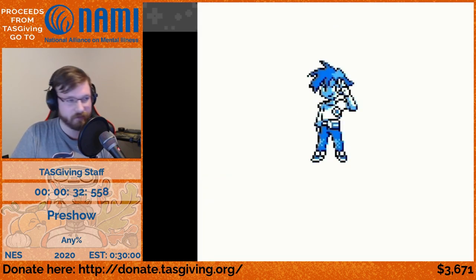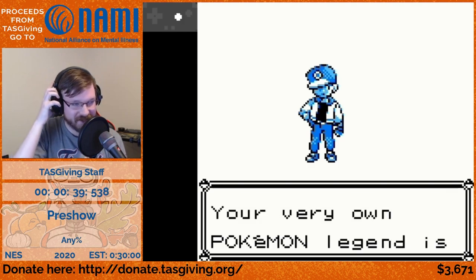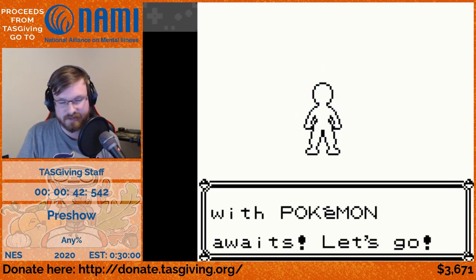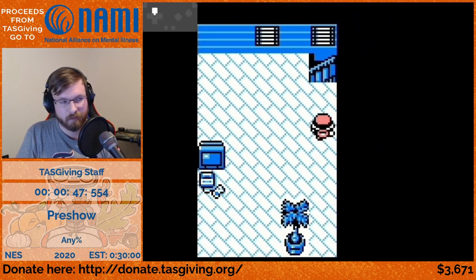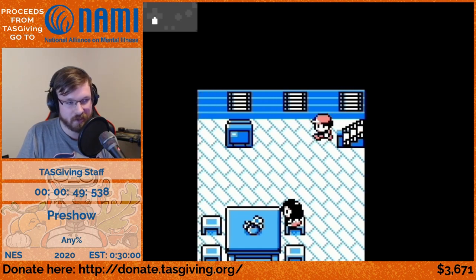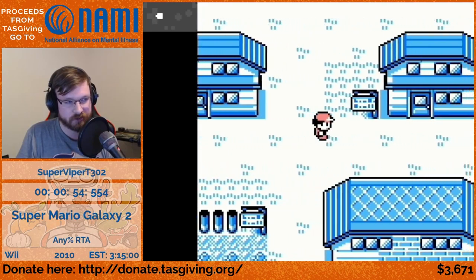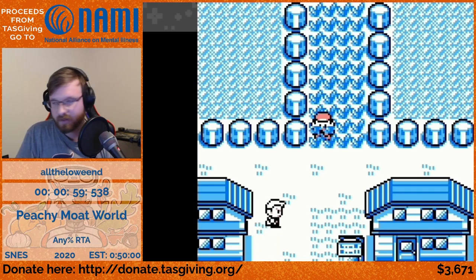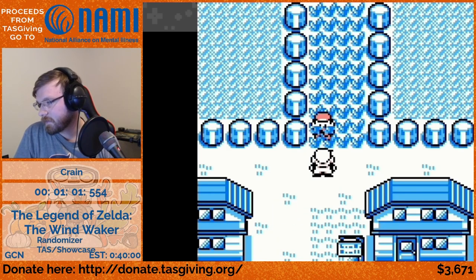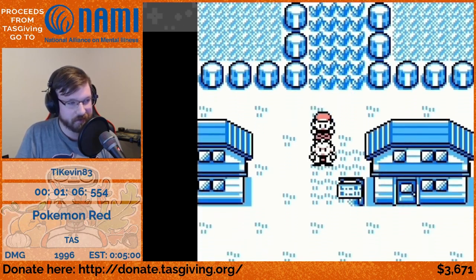You're going to see some crazy names — those names are essential to the setup for the different data we put in the PC, our party, and our opponent's party. All of those different parts of memory and data locations are crucial to how we execute the code required to get to the Hall of Fame.